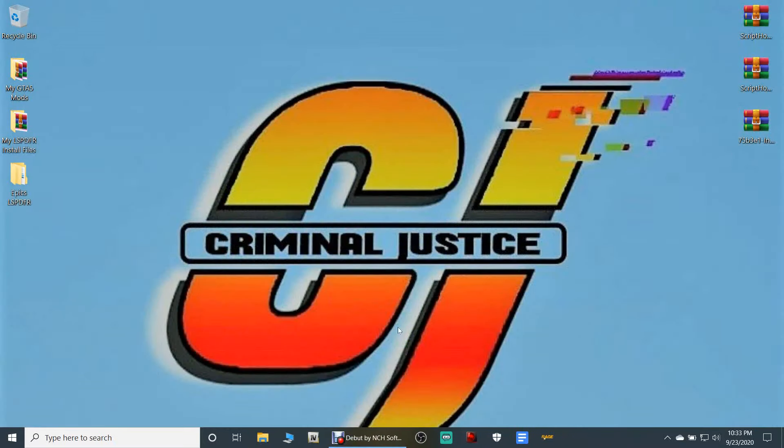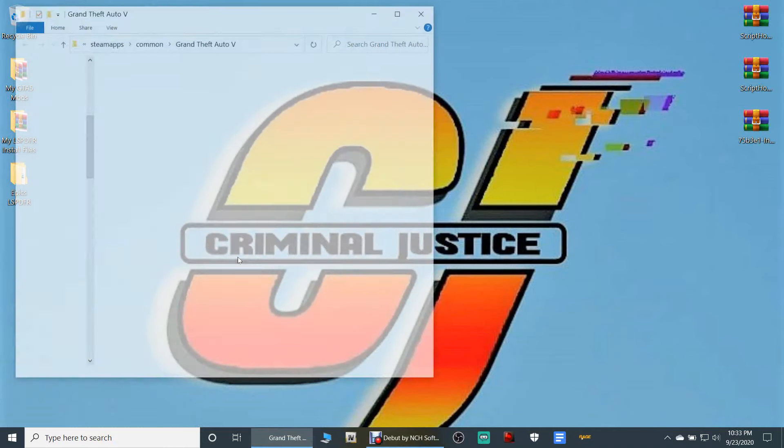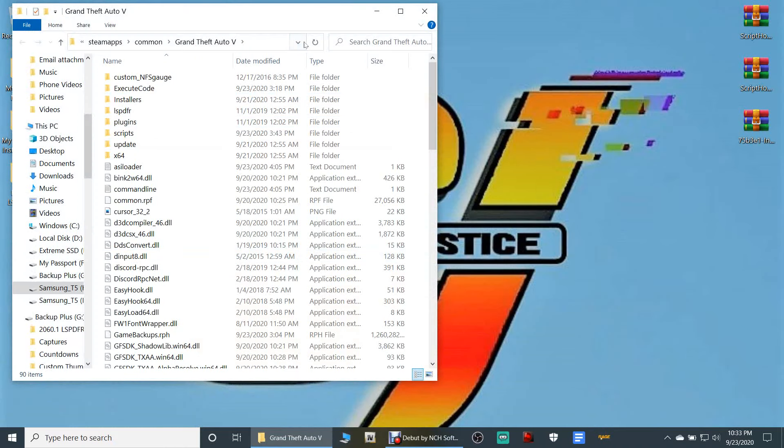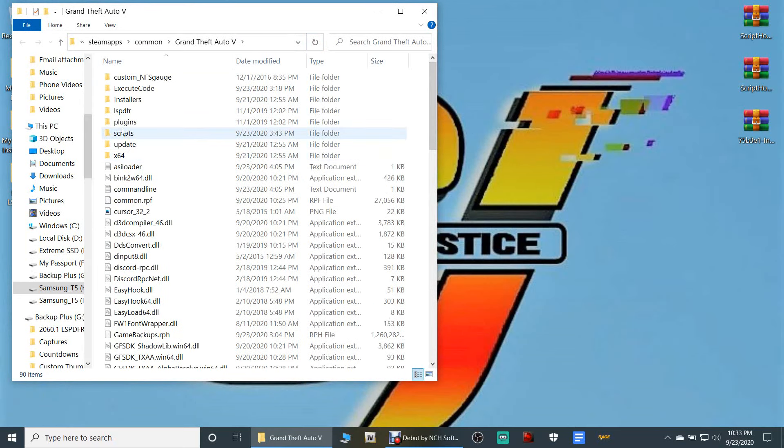Now we've got everything downloaded. We are going to open up our Grand Theft Auto 5 main directory. If you follow both of my tutorials, then you should know how to access this by now. If not, I'll leave links showing you guys how to do that and how to locate your main directory. Now the first thing you are going to need in your main directory is a scripts folder.